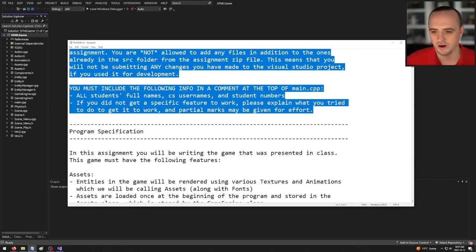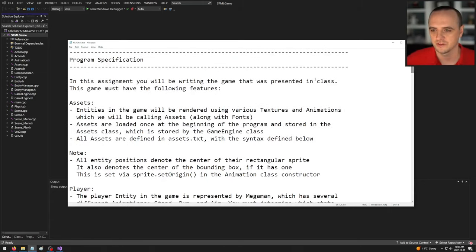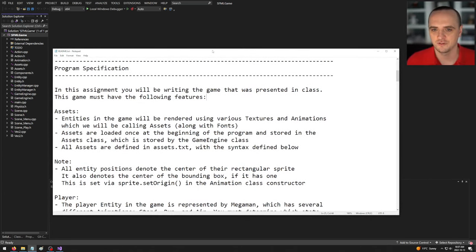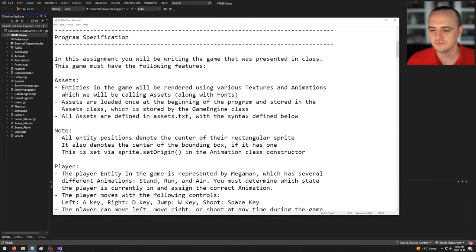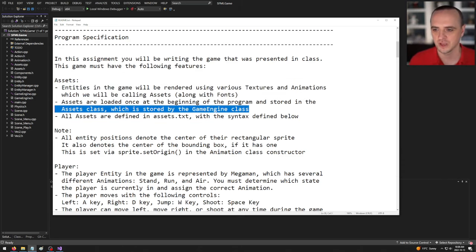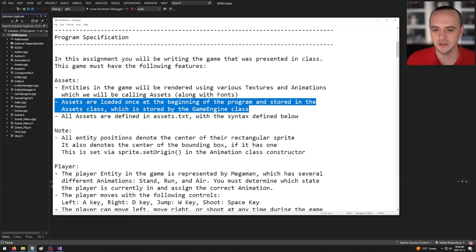In this assignment you'll be writing the Mega Mario game presented in class. The game must have the following features. Assets: entities in the game will be rendered with various textures and animations, which we call assets, along with fonts. We have to display fonts to the screen, so fonts are also assets.